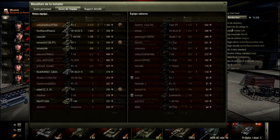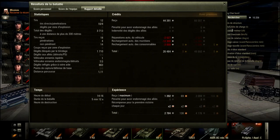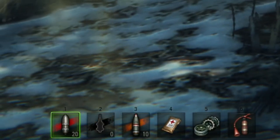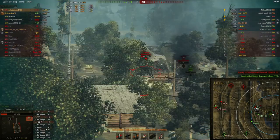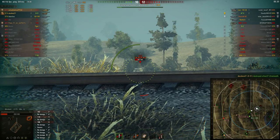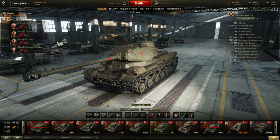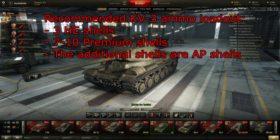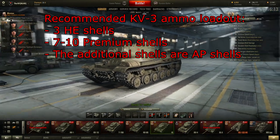In my opinion he played really well this game, but one thing caught my eye: the ammunition loadout. I don't know if 30 rounds is the maximum capacity, but I'm going to give my recommended ammo loadout. First, I see you have no premium shells — whether you can't afford them or just forgot, since the KV3 can still get tier 9 matchups and standard penetration is only 175mm, it would be very handy to bring some premium rounds. You also have 10 high explosive shells, which is far too many — I'd recommend 3 HE shells. I'd recommend 7 to 10 premium shells, with the rest being normal AP shells.